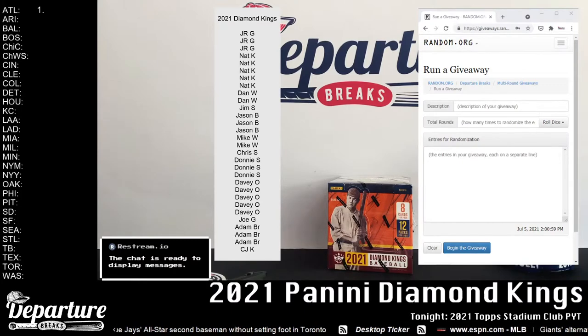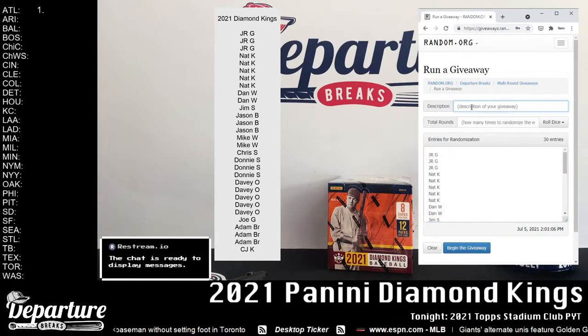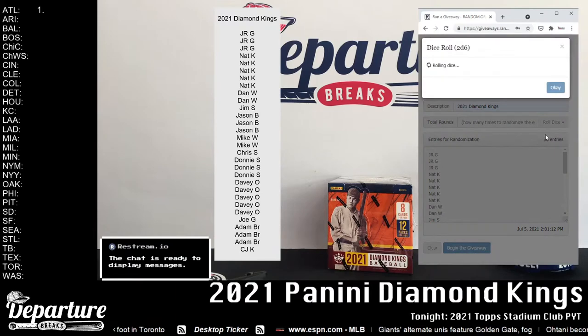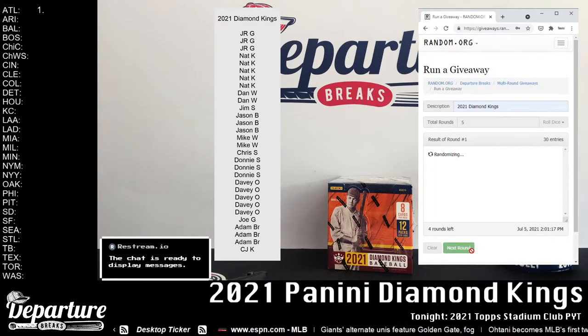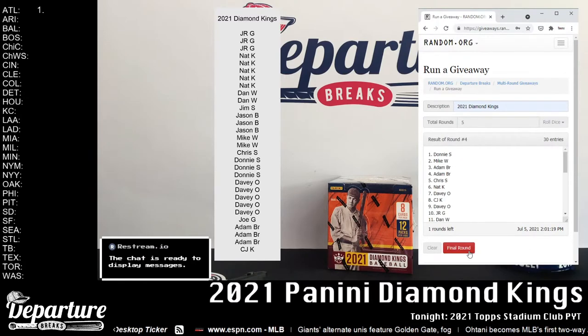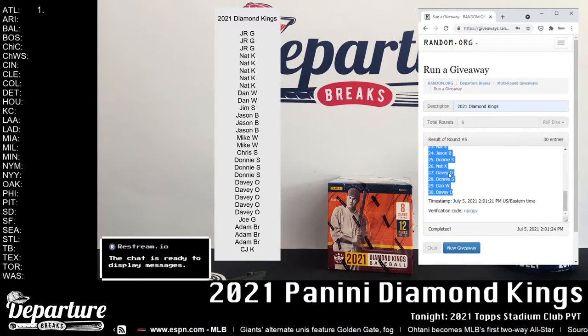On the left, spots in the order they were purchased — copy and paste over here onto the right, which is random.org. Description on this one: 2021 Diamond Kings. Four or less on the roll will reroll. One, two, three, four, five — there's our final spots. Copy code if anybody wants to verify: NJO GGV. Let's get this over on the sidebar.